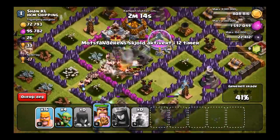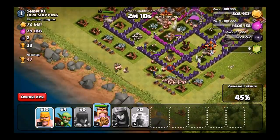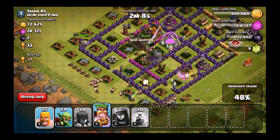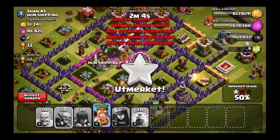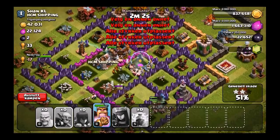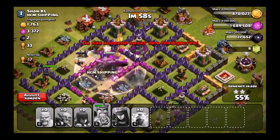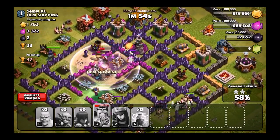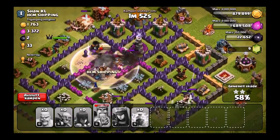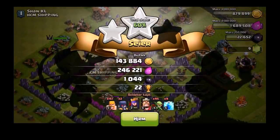We are on to that dark elixir storage — we're going to be getting tons of dark elixir. This attack just went pretty easy, no problems here, didn't really have a struggle. Once you have those lightning spells and you can take out those splash defenses, you're going to be pretty good with level 5 goblins and level 6 barbarians to pretty much overpower any base that doesn't have level 8 walls. Even level 7 walls with higher level defenses can be a struggle. Easy take there.